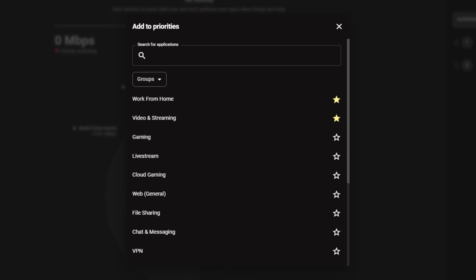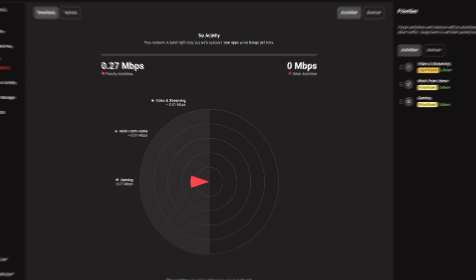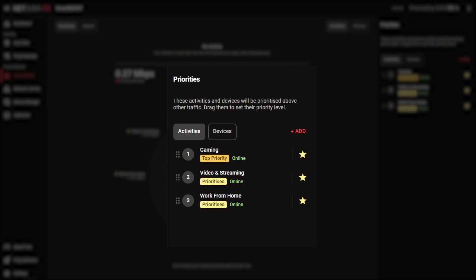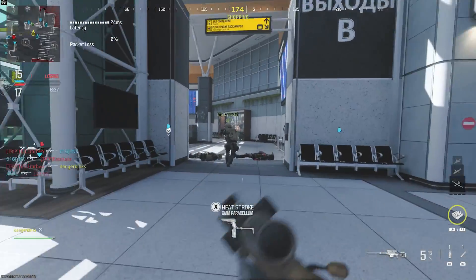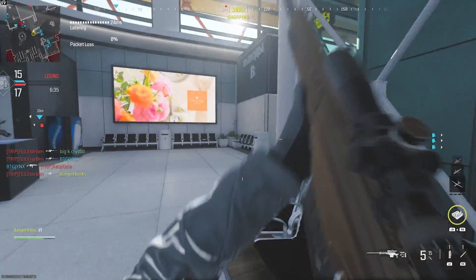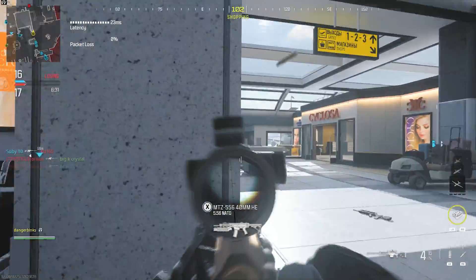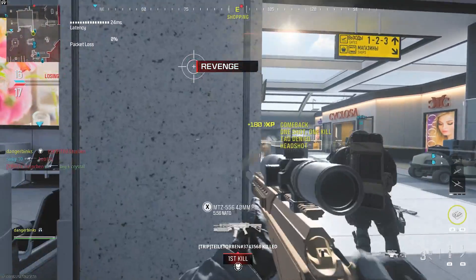So ironically, there is very little setup to show in this video. All you have to do is make sure gaming is a priority on your network and move it to the top of your priority list. It really is as easy as that. Now gaming on your network will be given the perfect amount of bandwidth for smooth and responsive gameplay, and your gaming traffic will always be at the front of the queue on your network so nothing can slow it down.